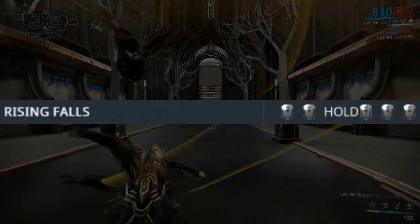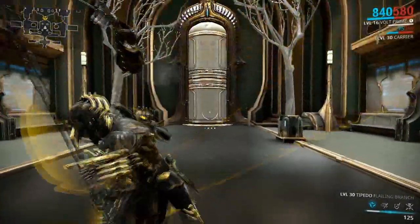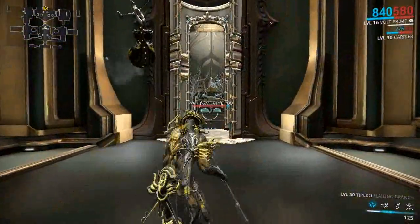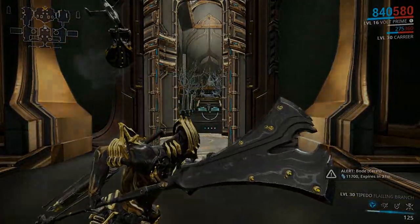The second combo is called Rising Falls. You have to hold in the middle and it begins with a standard hit, then an AoE hit, followed by a standard hit, AoE double strike and finally a double strike hit.